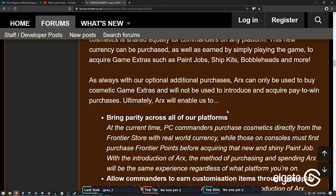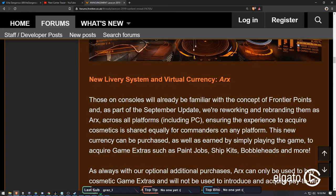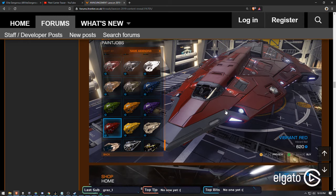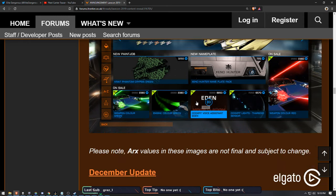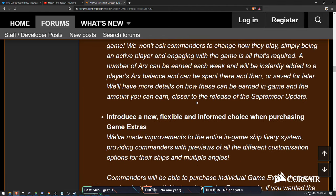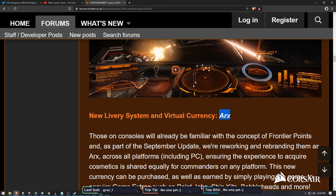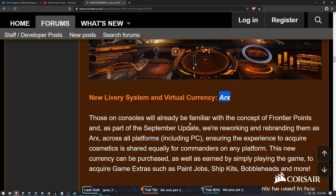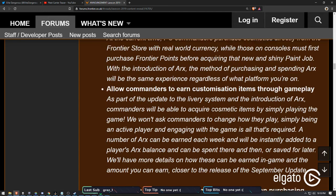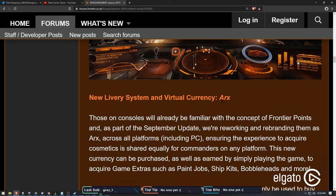One of the best things about the new library system is that you'll be able to change your skin at the main menu - you don't have to go in-game to do this. ARX is the new in-game currency.